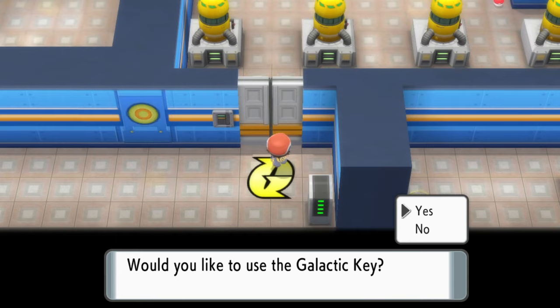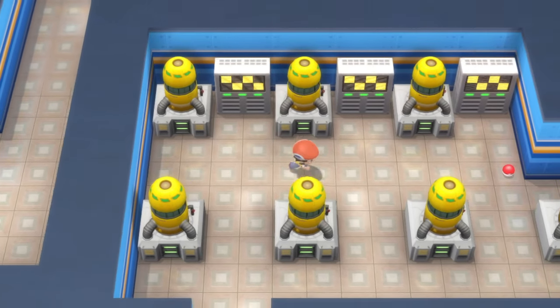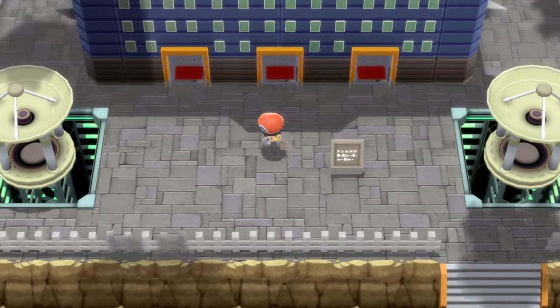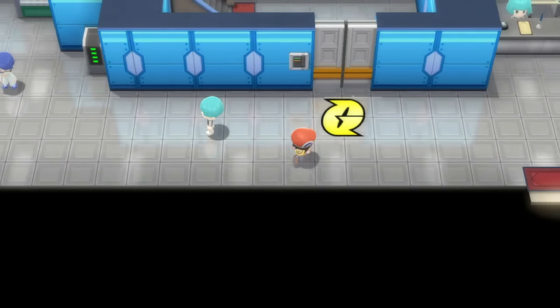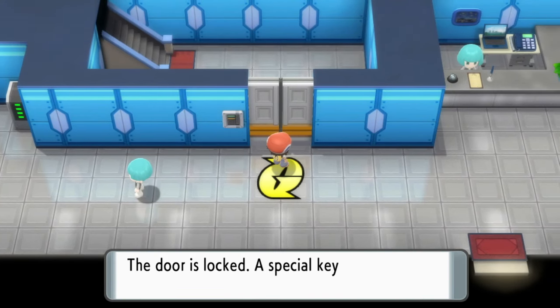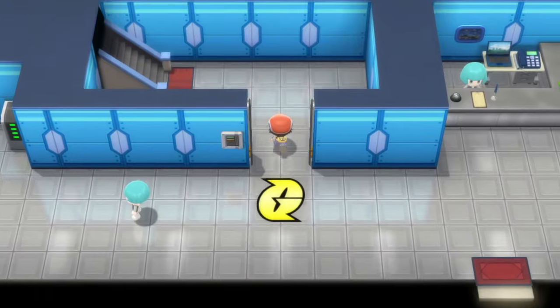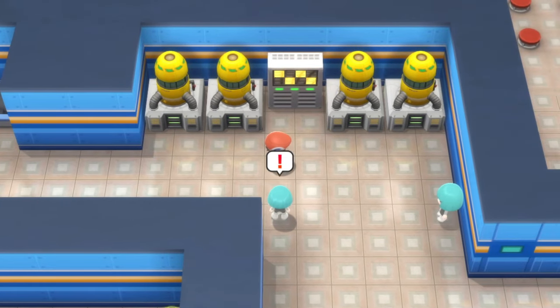Here's where you first get to use the Galactic Key, which will get you in and give you the last of the TMs that you can get in the warehouse. With that done, you can then head on back to Team Galactic's HQ, go in through the first door on the left-hand side, and use the key on the door. And that'll take you fully inside Team Galactic's HQ in Pokemon Brilliant Diamond and Shining Pearl.